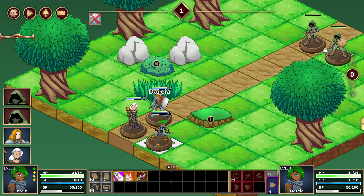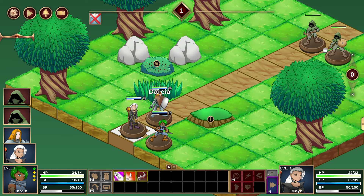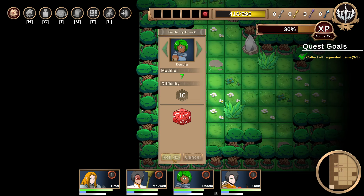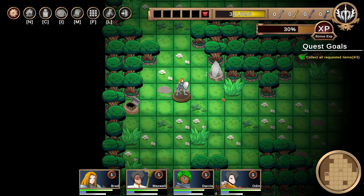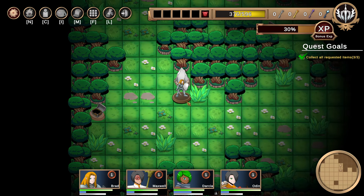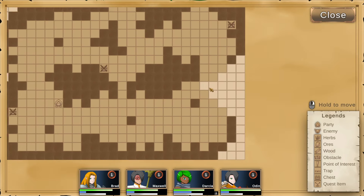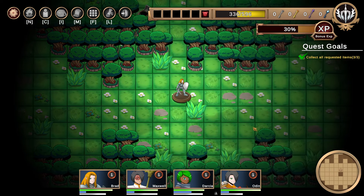So this is a rogue scoundrel. M is how you move. This is high ground — it increases accuracy, so you want to throw this person on there. This bush is where we're going to head with the scoundrel. We hit M to move and F to end our turn. Lightning hits a little bit further than the other skills.